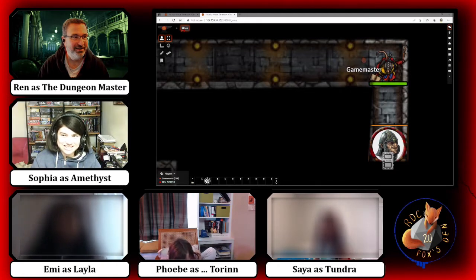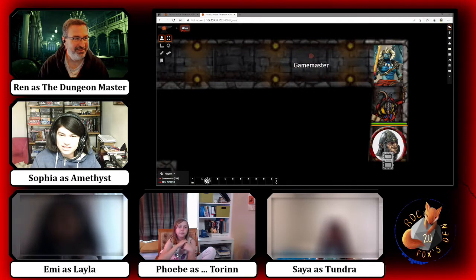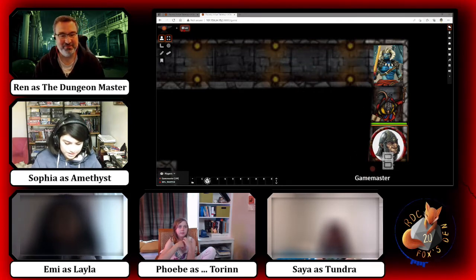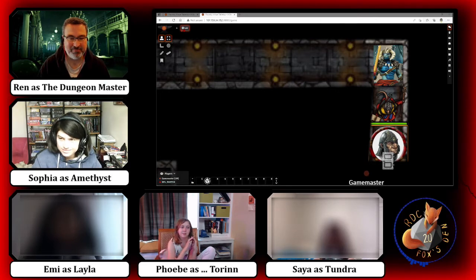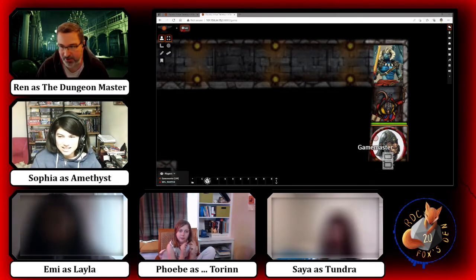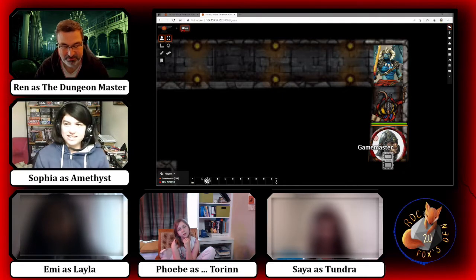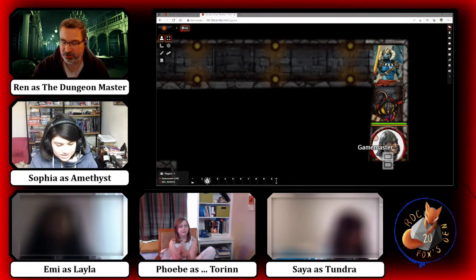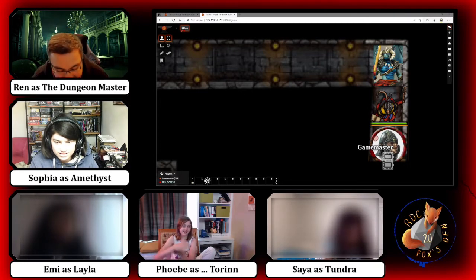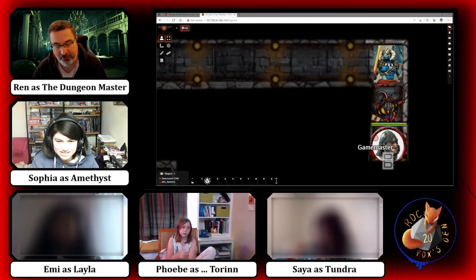We can't use anything else to try to open it now, so I guess brute force it is again. So who's gonna try to brute force this time? I'm the strongest but I'm temporarily wounded — maybe I should do it. Yes, I think that's a good idea. Go for it, Tundra! I've already drawn and I am going to bash it into the door. My attack is a 19 to hit — that is a really good hit! Roll for damage.